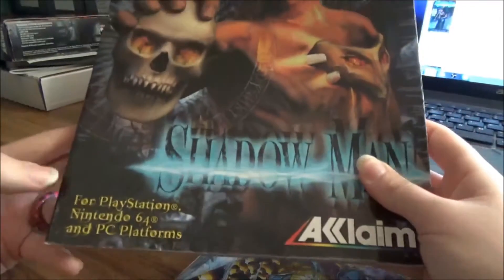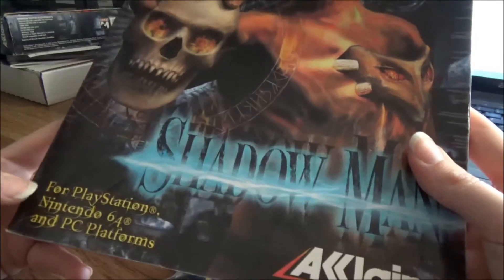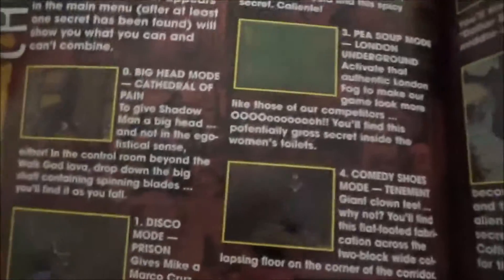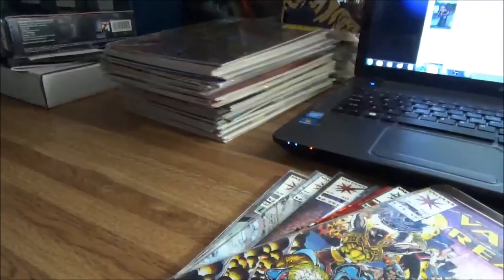If you're buying the strategy guide for the N64 version, there are a lot of places in it that aren't there because that version is cut down — there are certain rooms and things not in it. There are also cheat codes, though it's really vague on where they're at, and the cheat codes are in different spots for PC versus N64.